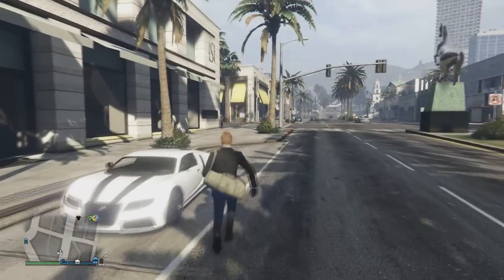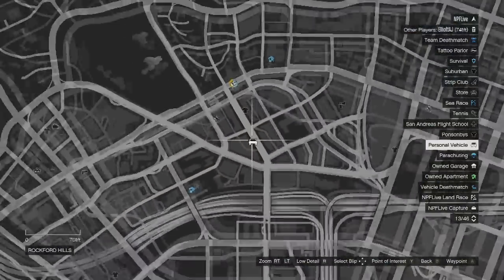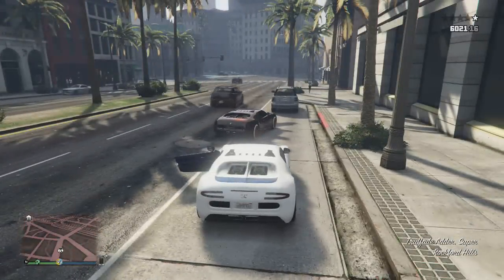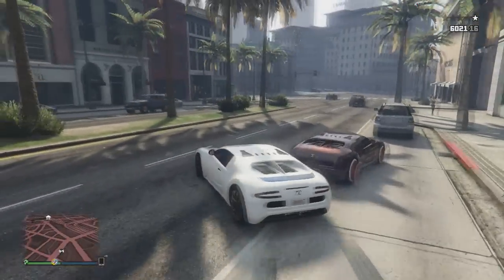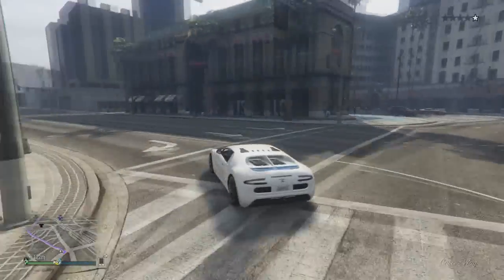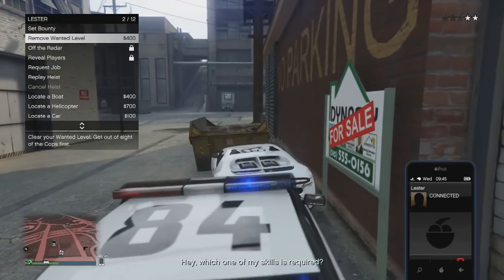All you're going to want to do is come over to this location on the map and pick yourself up an Adder off the street. You can find these Adders just lying around in the parking bays — they've been around here since the start of the game. You can either drive around the area to help them spawn in faster, or just wait for one to spawn in.